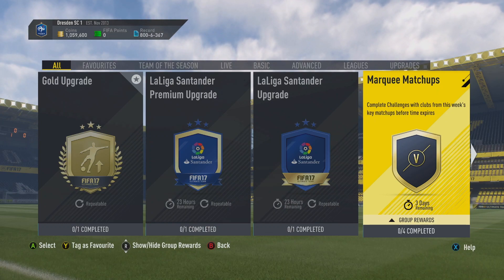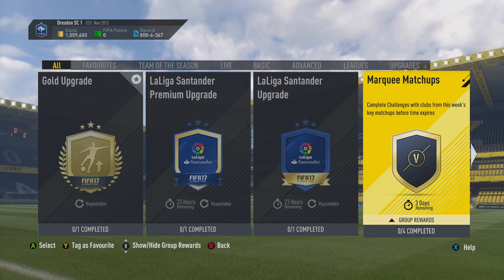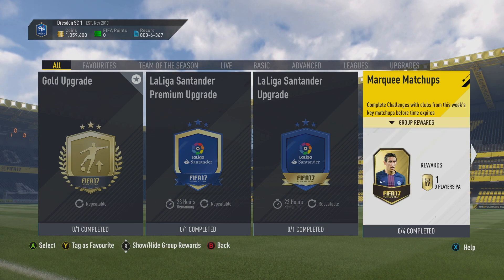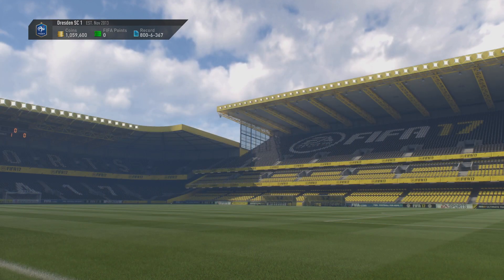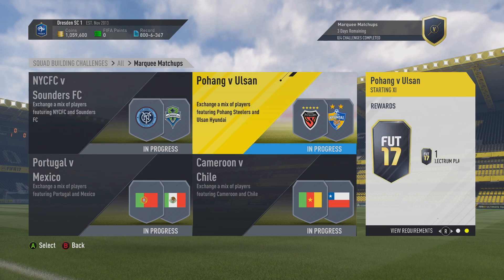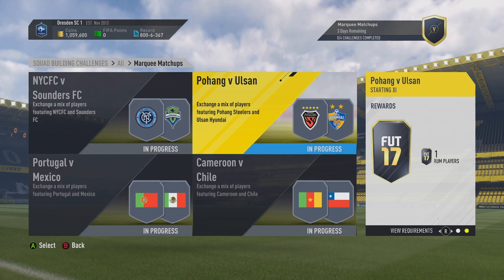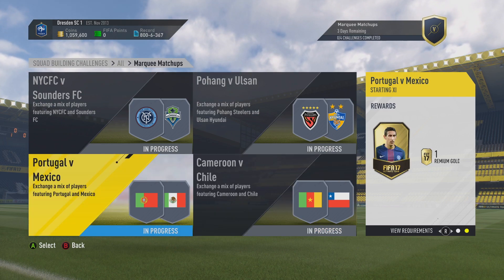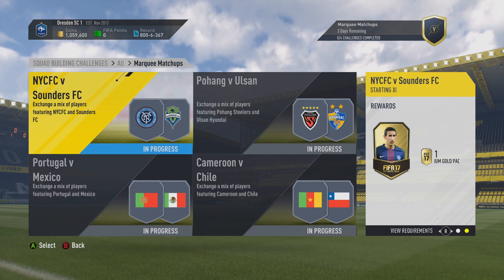Hey, what's up guys? How you doing? It is Lasty here. Welcome to this week's Marquee Matchups. As always, you've got like three days to complete it and there are four challenges to complete. We're going to get a Prime Gold Players Pack for this one, which is one of the better packs on the game. The other packs include a Premium Gold Pack, which is a 7.5k, a Players Pack, a Jumbo Premium Gold Pack, and then a Premium Gold Players Pack — a 25k one. I actually think these rewards aren't too shabby at all.